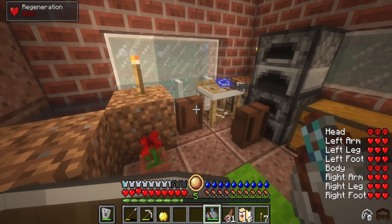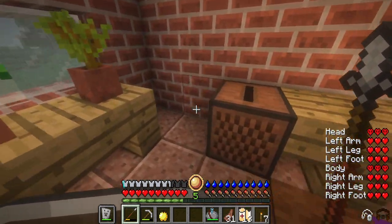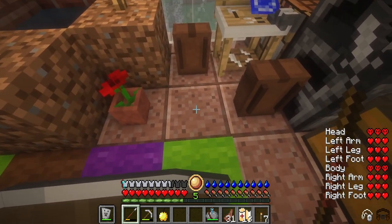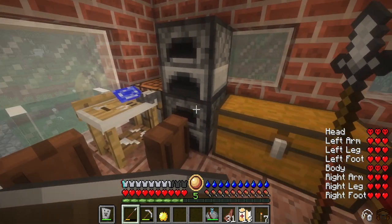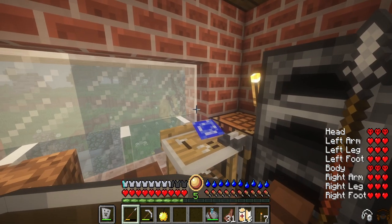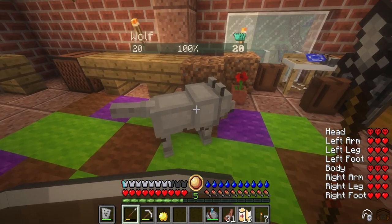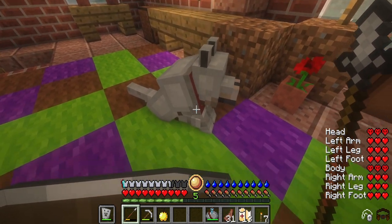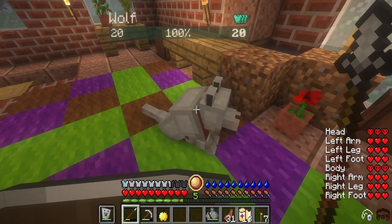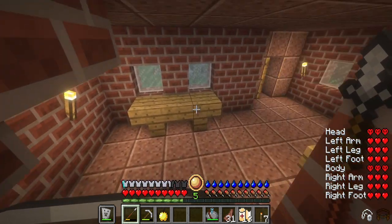I added a mod because I was sick of dying and losing my stuff - the gravestone mod, the tombstone mod, where when you die you have a little tombstone on the ground and you gotta break it to get your stuff back. I don't know if that's cheating, it's kind of cheating I guess. Oh yeah, I also tamed the wolf. I got the armor on it, but somebody told me you could put a chest on it and I just don't know how. So I'm gonna leave it for now.